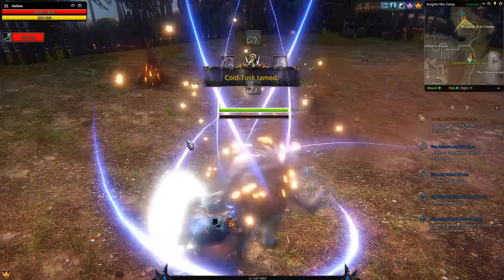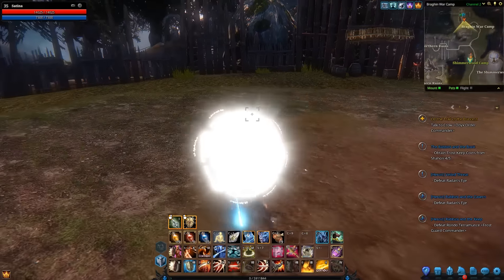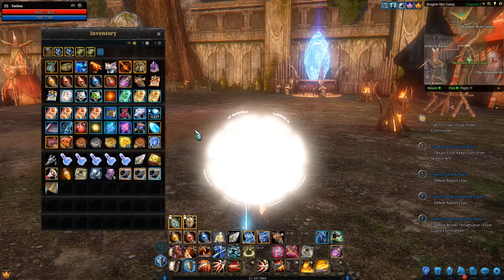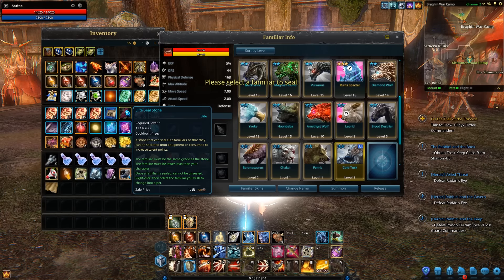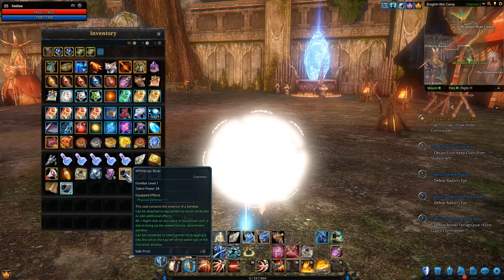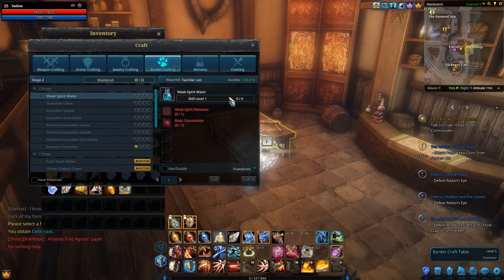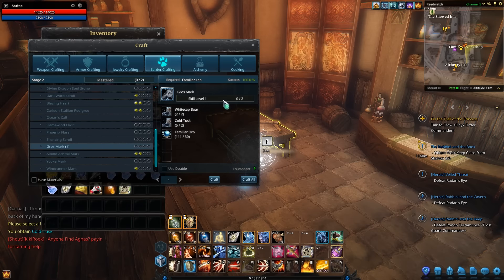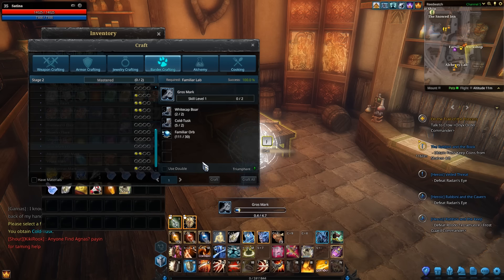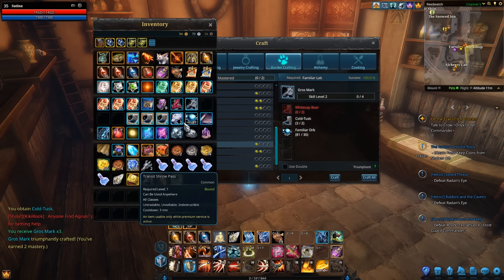Full green bar, no problem at all. I'll grab my loot, and now that I've got Cold Tusk I'm just going to use an elite seal stone and seal him up. Now I've got the two sealed White Cap Boars and the two sealed Cold Tusks. With all the materials ready, it's time to craft the Gross Mark. I've got the two White Cap Boars, the two Cold Tusks, and the familiar orbs — let's craft it. Triumphantly crafted, and I got three of them — very nice!